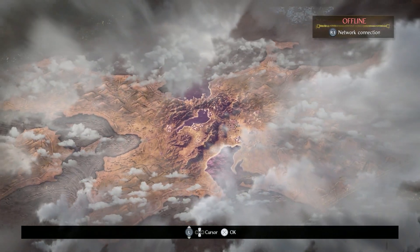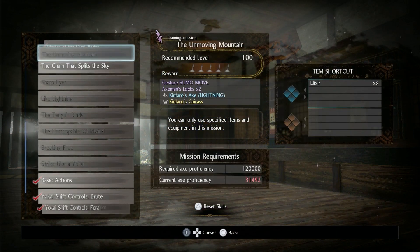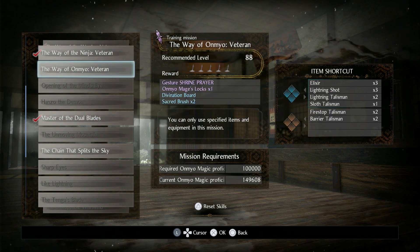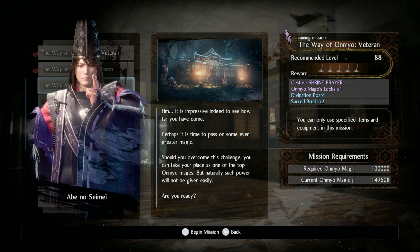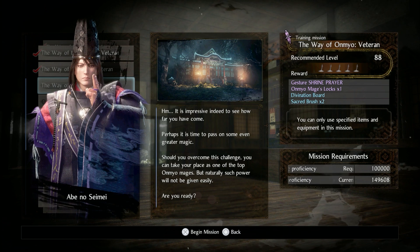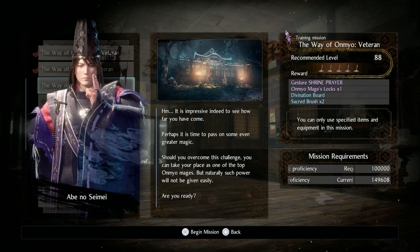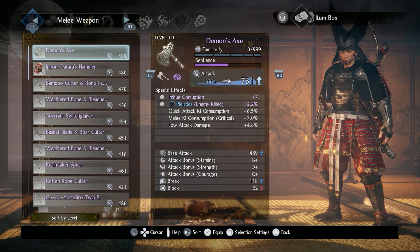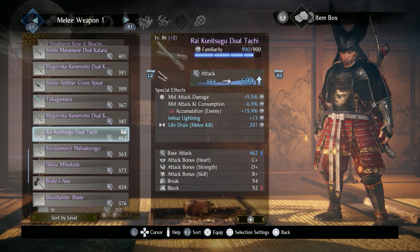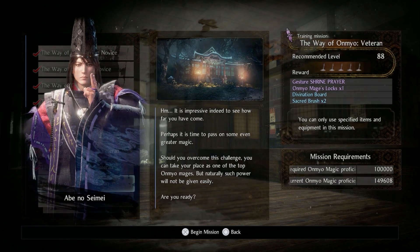I know I have one dojo mission I can do. To be honest, I don't think I've even done this dojo mission on practice, but I can do this one. I may have just forgotten about it by accident, but I'll do the Way of the Onmyo veteran because this is going to be very worthwhile. The instructor says: 'It is impressive indeed to see how far you've come. Perhaps it is time to pass on some even greater magic. Should you overcome this challenge, you can take your place as one of the top Onmyo mages, but naturally such power will not be given easily. Are you ready?' I believe it's water — or actually is it lightning? I don't remember. You know what, let's just go with the Tonfa. It should be fine.